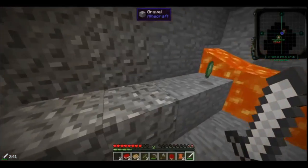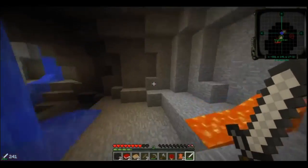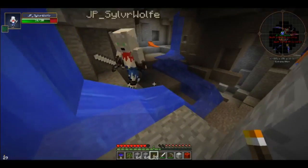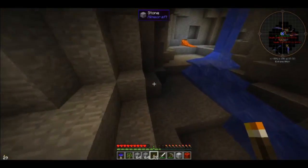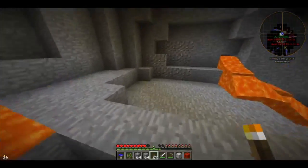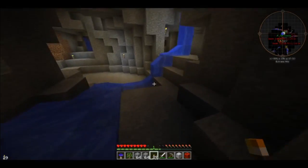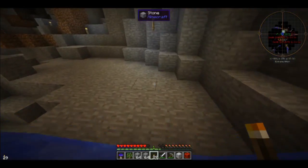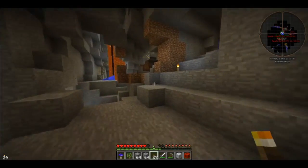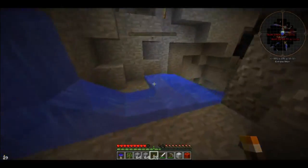I should probably mention for reference: since I've been putting torches up, I have a habit when walking through a cave - every torch I place will be on the left hand wall going down. So if you keep torches to your right, you will eventually get home.